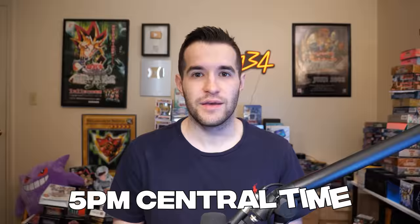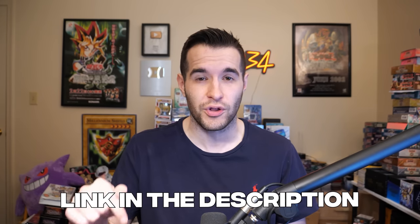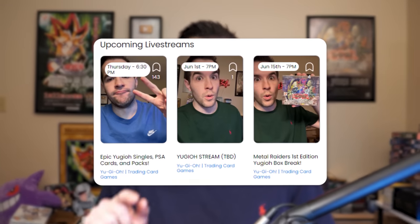Before we get into this video, we do have a Whatnot stream tonight at 5 p.m. Central. We're going to have some Wild Survivors for sale, Legendary Collection 25th Anniversary, some Ghosts from the Past packs, and a lot of epic singles. I'm giving away cards like a Blue Eyes Jet Dragon Starlight Rare and probably a Dark Magician Girl Ghost Rare. Make sure to check out the Whatnot link down below — you can get $15 for free when you use it, and go search Ruxan to bookmark the stream tonight.